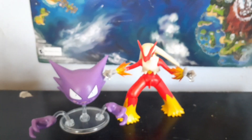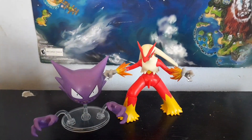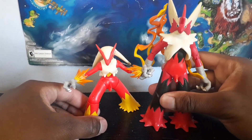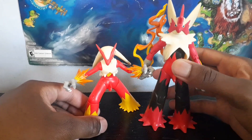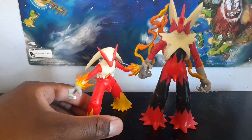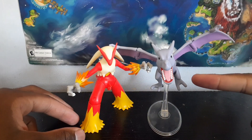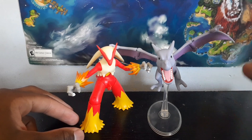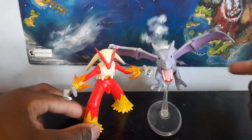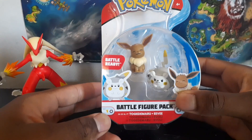Now for size comparisons. You can see Blaziken next to the Wicked Cool Toys Haunter figure. Here he is next to his Mega Evolution counterpart, the Tomy Mega Blaziken figure — they look good together but Blaziken is just a bit too short relative to his Mega Evolution. The final comparison for Blaziken is next to Arcanine from the Wicked Cool Toys battle feature line — these two look good together. Now let's set Blaziken aside and move on.